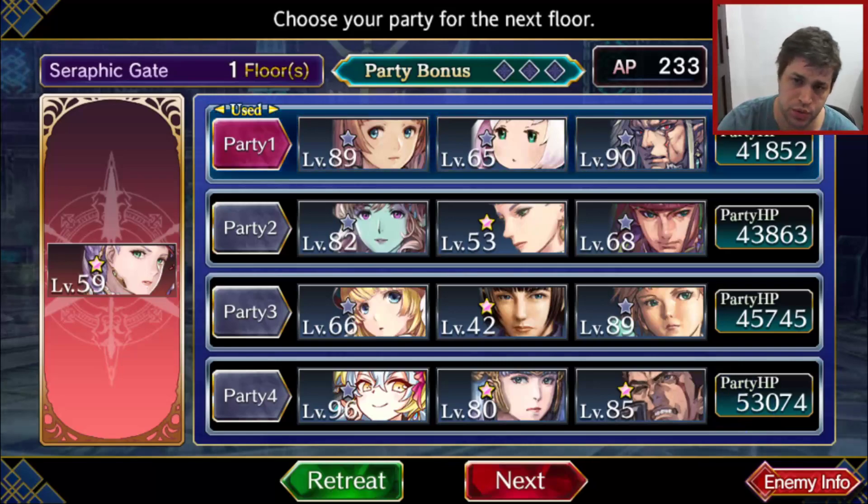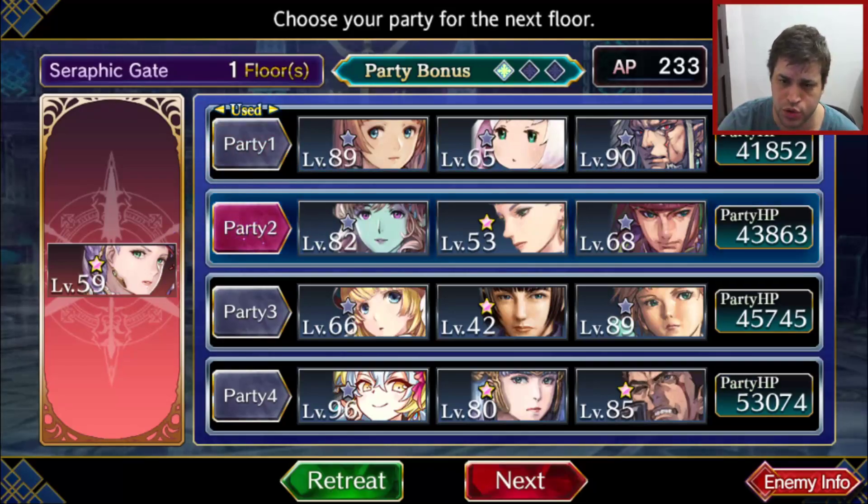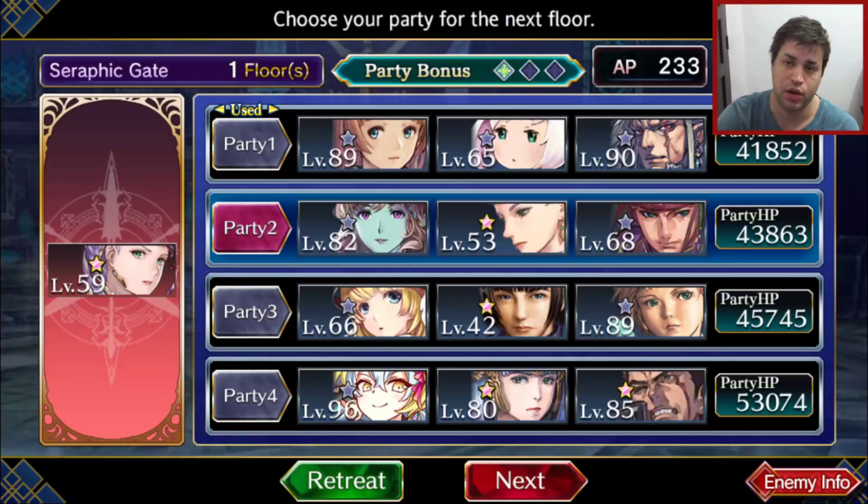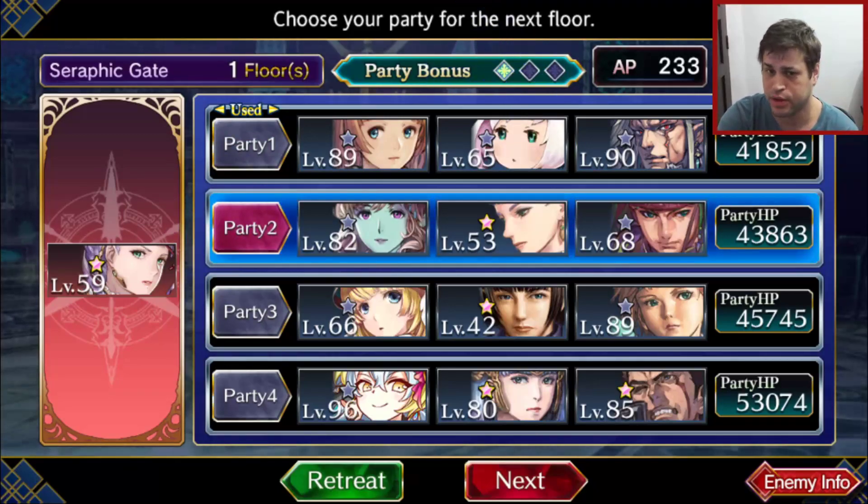I was trying to make some changes on this run. As you can see when you switch squads, there's a party bonus here that makes the appearance of special enemies higher — at least that's what it says.